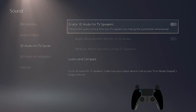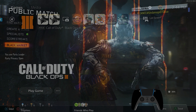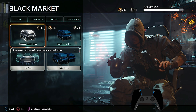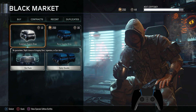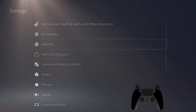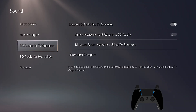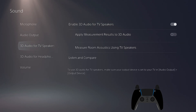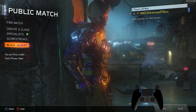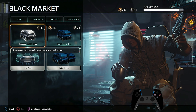But if the 3D Audio for TV Speakers is turned off and you go back to the Black Market guy, you can see his lips are moving but you can't hear him talk. But again, if we turn this back on and enable the 3D Audio for TV Speakers, leave and then go back in — just like that, you can hear him again.